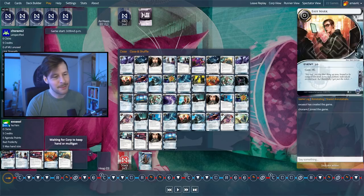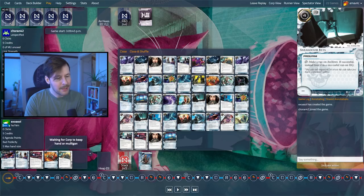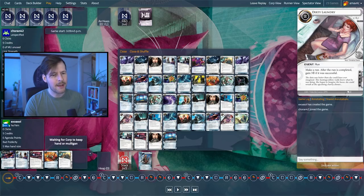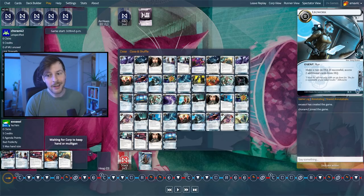Also the same thing — no influence spent here, just criminal and neutral, which is going to be a problem. One of the main problems we'll see with this deck is it doesn't have what we'd call multi-access in Netrunner — basically cards that allow you when running R&D or HQ to see a lot more cards, giving you a higher chance of finding agendas. We don't have a lot of cards like that. I think the only things we have are maybe an HQ Interface and Legwork. So if we're running R&D, we're only going to see a single card, which is not the best. We could definitely spend influence to iron that out.